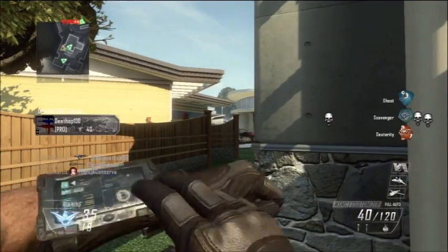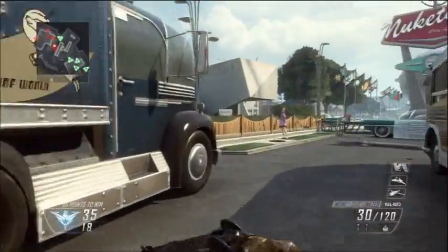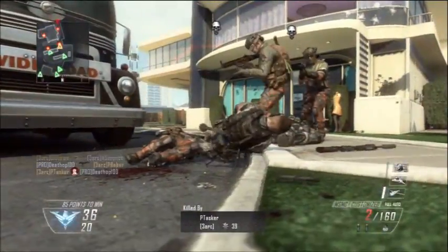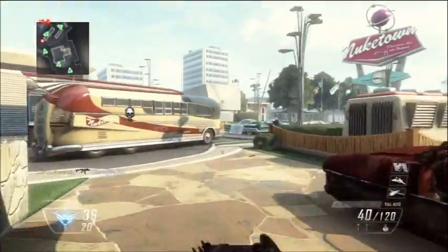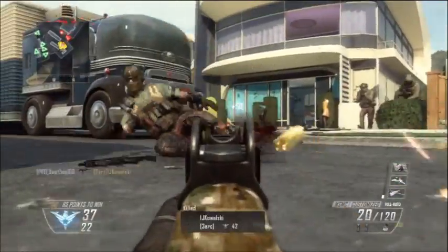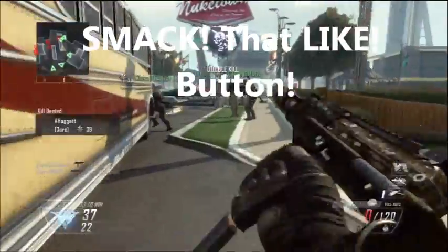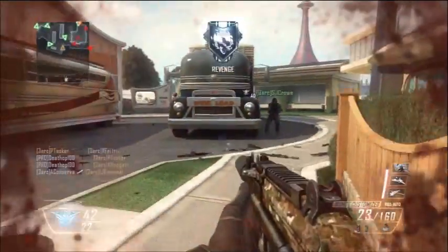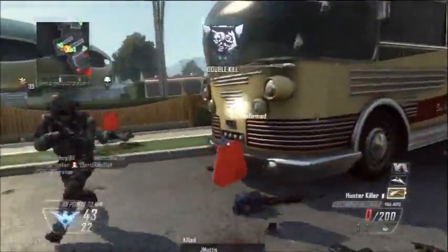When the killstreaks stack, you might get the lightning strike maybe three times. If you do manage to get it three times, don't use it — because if you use it once you will lose all three since they do stack. Some people think 'I got three lightning strikes, I'll use one and have two left' — but if you use one you'll have none left. Unless there's a cluster of people on the map and you just want to use it, feel free. But this is basically an infinite UAV glitch.